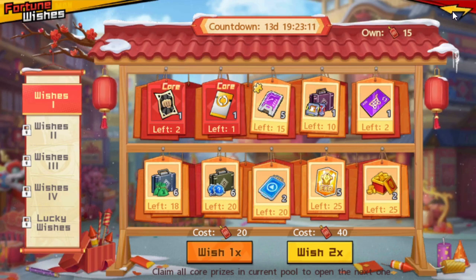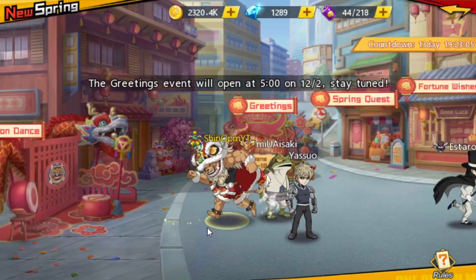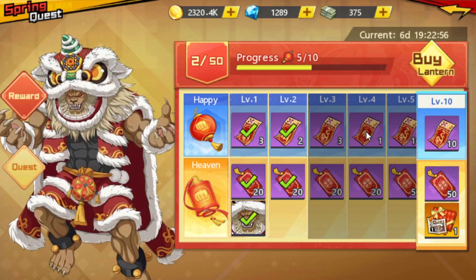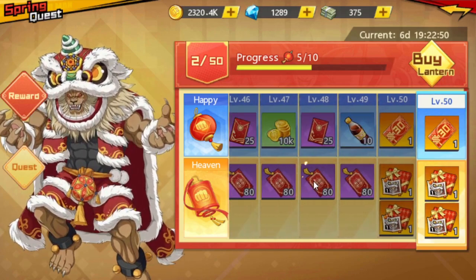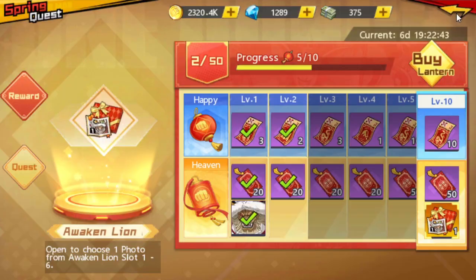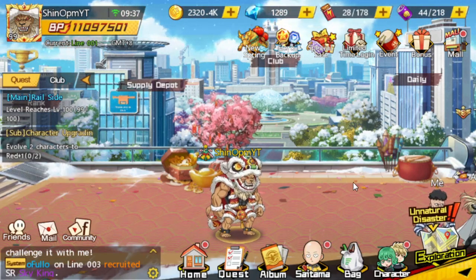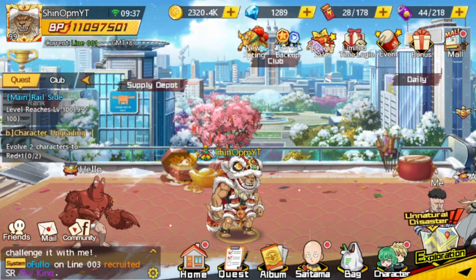I think I've covered almost everything for this first part of the event. This event runs for seven days only, so decide whether you want the Beast King skin and go all the way for the photo chest. I'll make an update video once the second part of the event is released — thanks for watching!